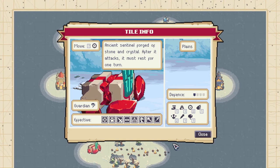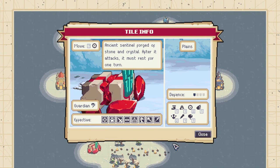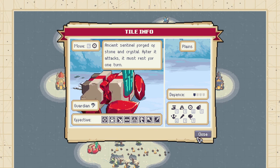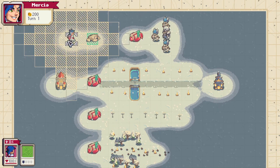The most insane new unit in Wargroove 2 has to be the Guardian. This is not actually a unit — this is a building with wheels. Take a look.